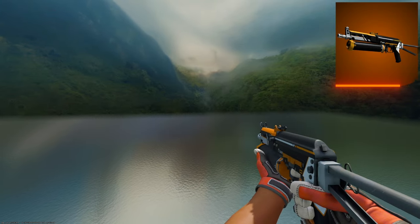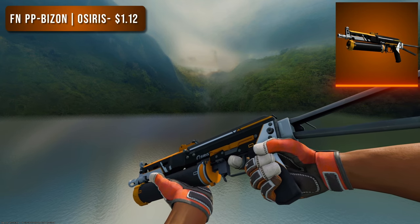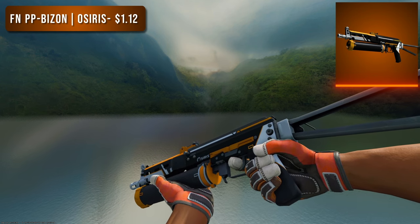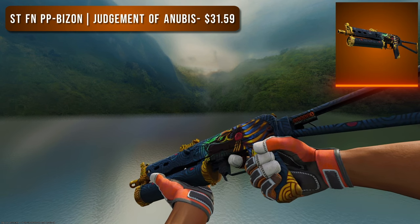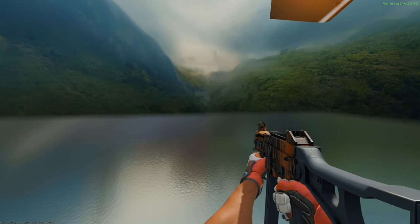Next is the PP-Bizon. For the budget option I chose a Factory New Osiris — bear with me, there weren't many good orange options. I'm assuming most would consider this yellow but it is pretty close to orange, and for $1 the price tag makes up for it. For the higher tier option, the StatTrak Factory New Judgment of Anubis — would you even consider this yellow? There aren't many good orange options for Bizons, so the orangey-yellow secondary color has to do, but it does pop and would fit with the rest of your orange loadout.